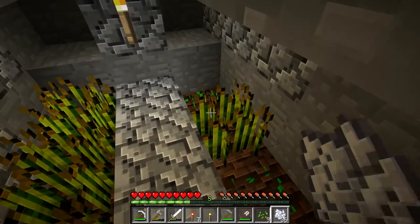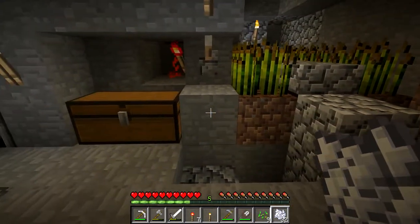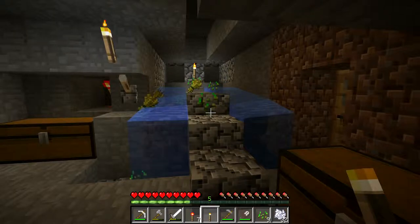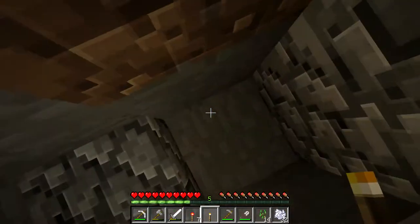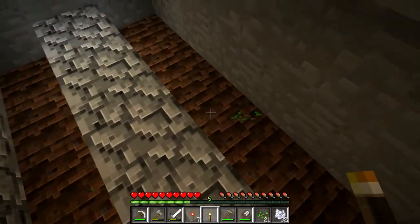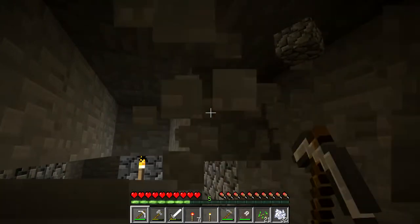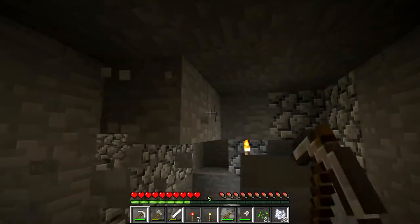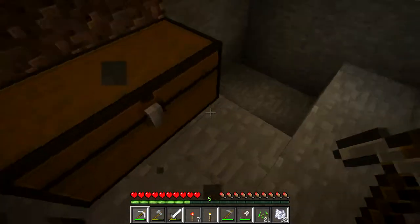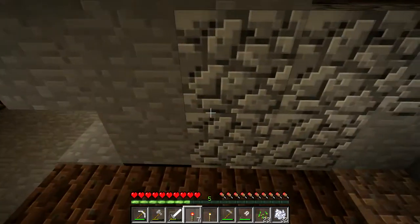I didn't place any water down below like I had originally intended, so this is not going to grow unless I bone meal it. I just mostly want to test and see if it works — which it does, obviously. I didn't leave the water on long enough, so everything didn't make it down to the end. If I was really that worried about it I could... I'm just going to take this out, that way it's not getting in my way. As long as I use shift to sneak on these, I don't want to accidentally ruin them.